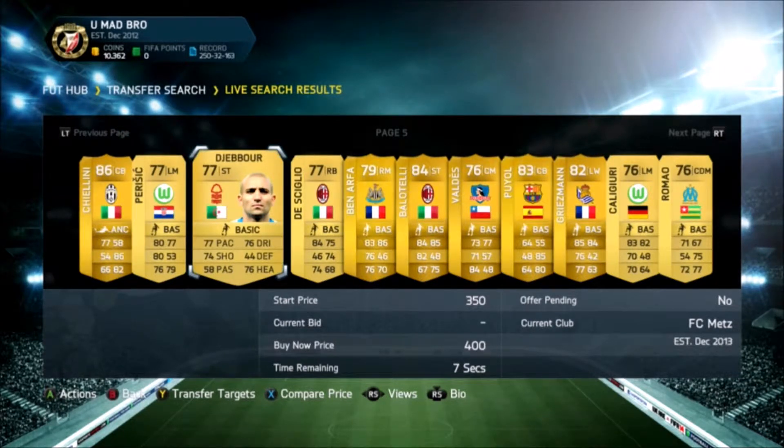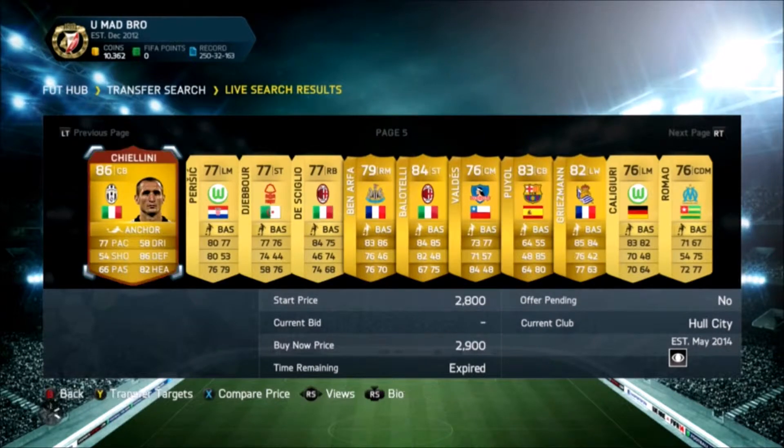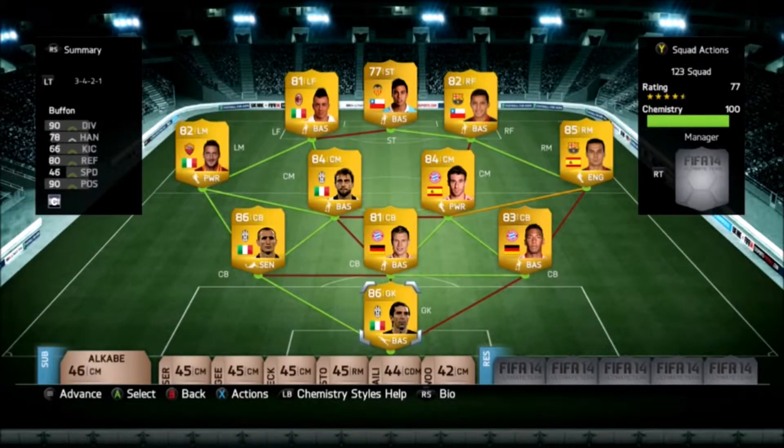If you like this style of series, please give it a like, and maybe if you want me to add stuff to it — maybe I pick a player to use at 2k and 3k — let me know. This is the team we came out with: Buffon, upgraded Boateng, Badstuber, Chiellini, Pedro, Javi Martinez, Marchisio, Totti, Sanchez, El-Shaarawy and Vargas. Pretty good team.